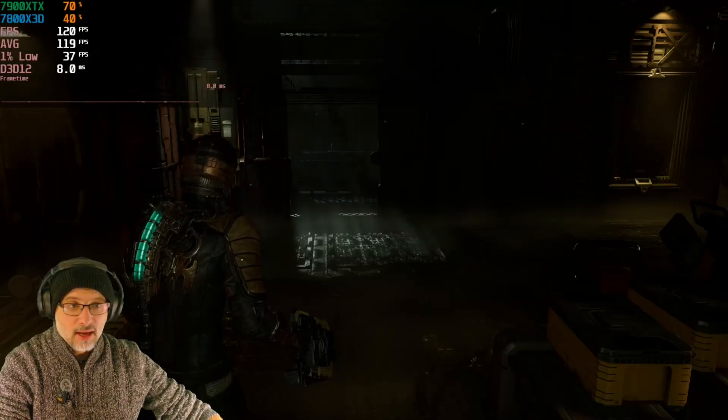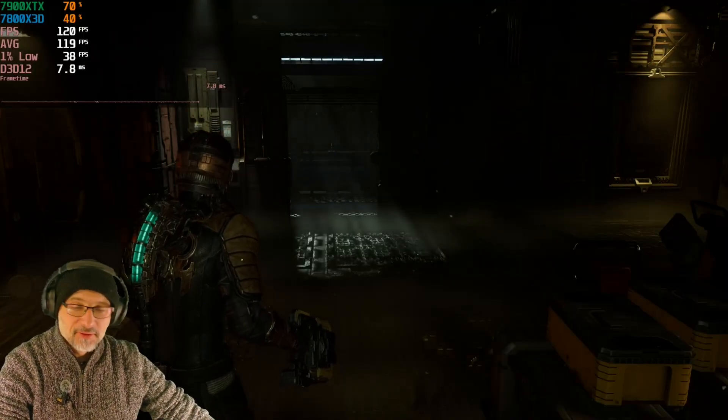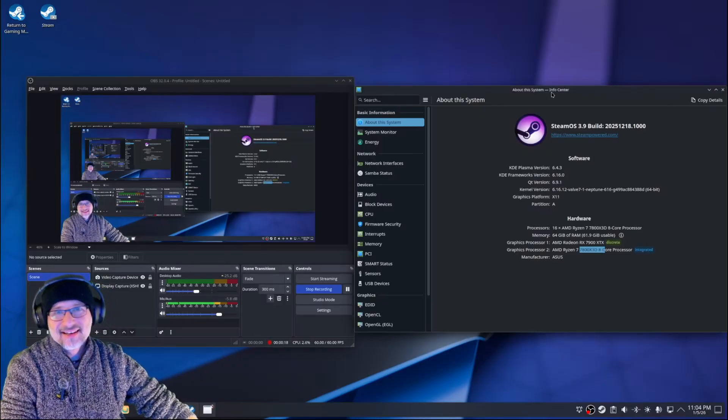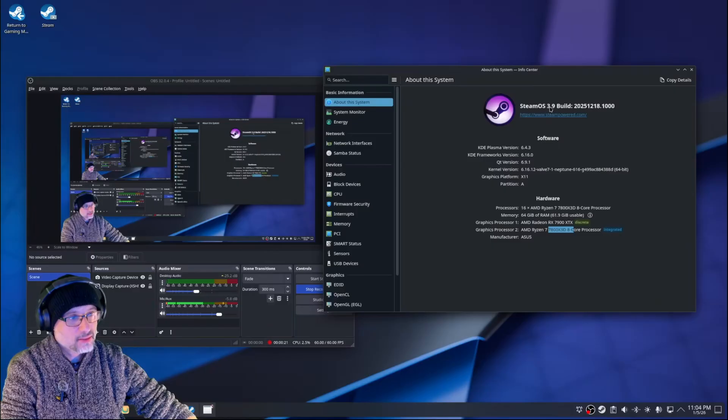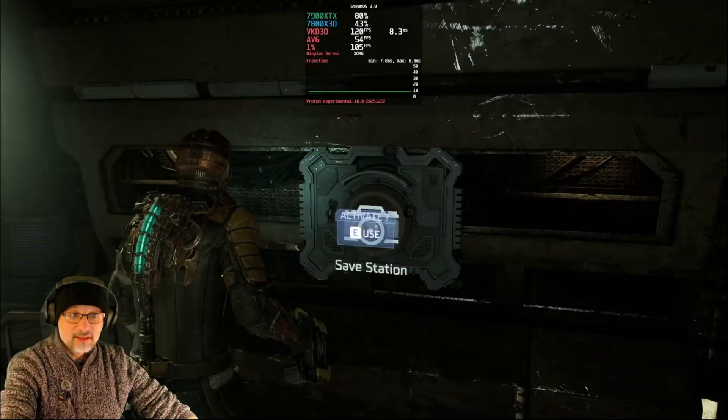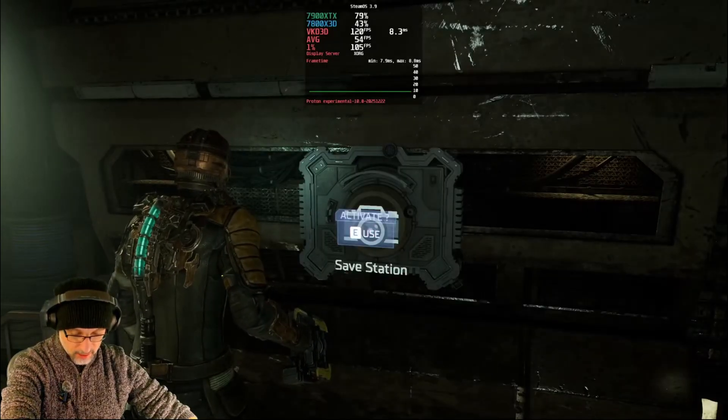Let's see if Steam OS can make it any better — maybe not fix it, but let's see if it helps, and if there's any difference between game mode and desktop mode. Welcome back — this is official Steam OS 3.9. My specs: Ryzen 7800X3D and Radeon 7900 XTX. For Linux this is better than Nvidia generally. Let me reset MangoHud and check one percent lows.